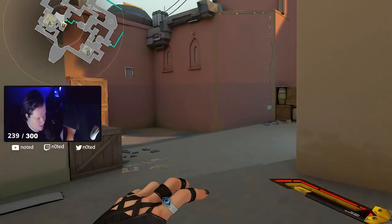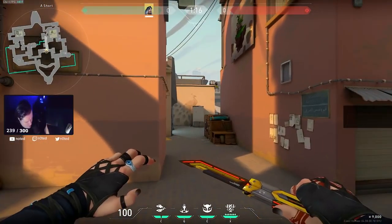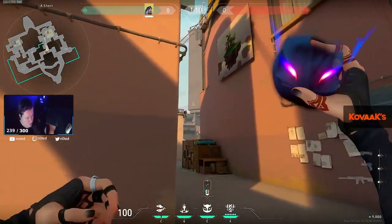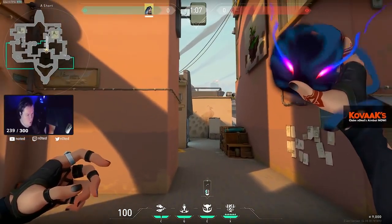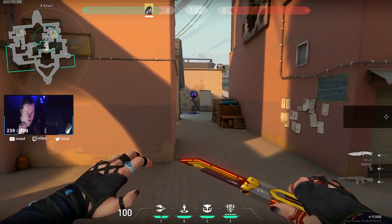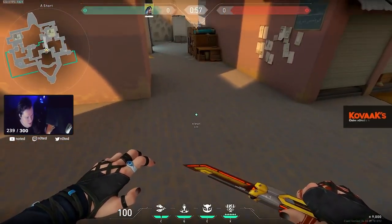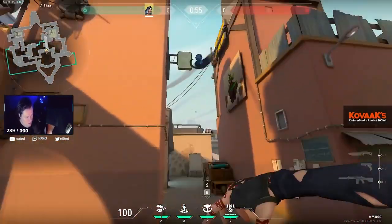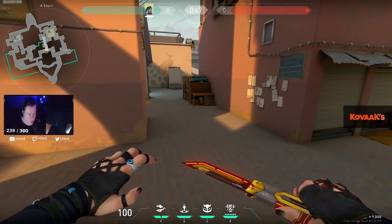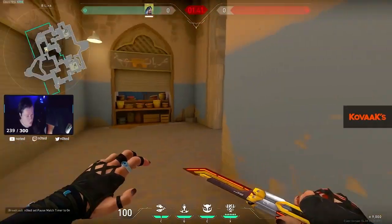If you're starting mid, her main ability is the E ability which is called the Hound. Pretty much what happens when you throw this ability — it kind of goes like a Yoru teleport. If I want to throw exactly here, I hold the throw button and press E at the same time. When I press my E right away, it's gonna blow up.